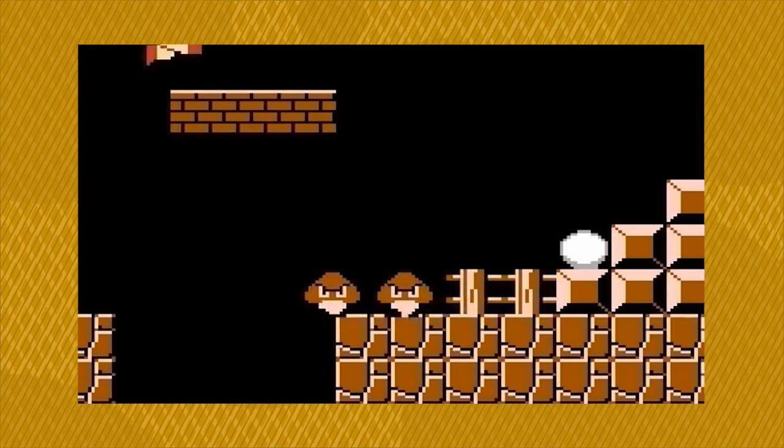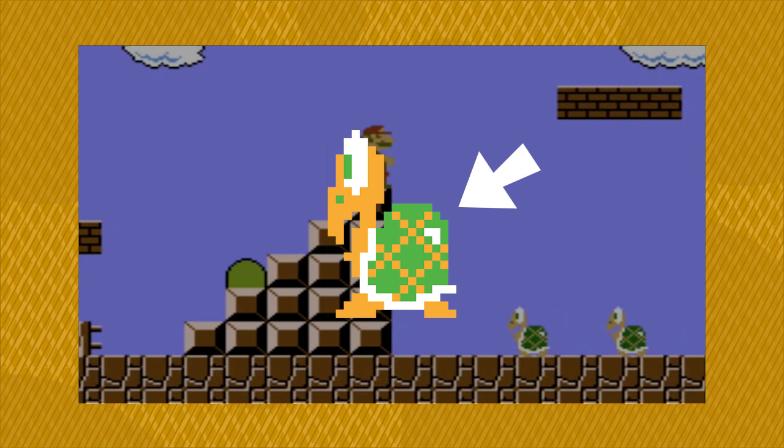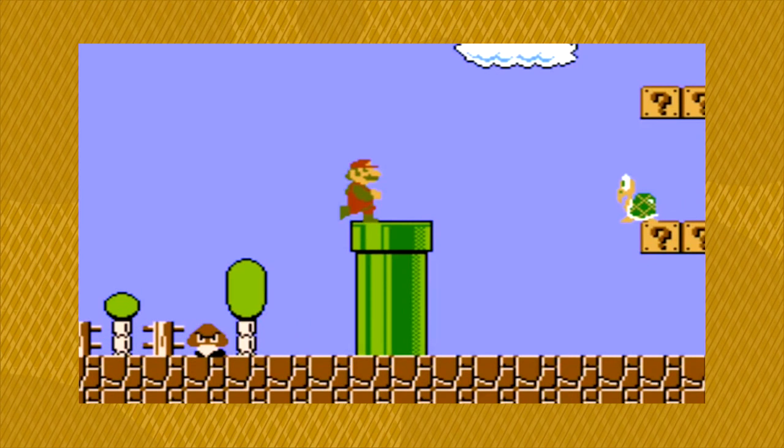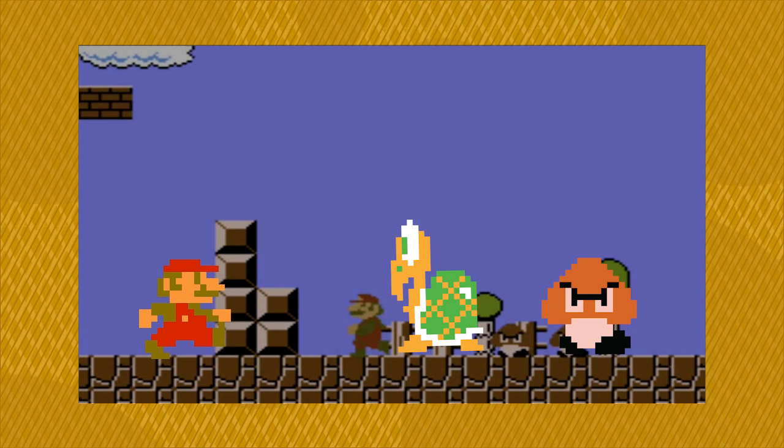Moving on, the next enemy that the player is introduced to is the Koopa. Immediately, what draws our attention here is its round green shell, suggesting that this enemy is more resilient than the fragile Goomba. And like the Goomba, the Koopa moves towards the player, which solidifies the player's understanding of hostility in the game. Even though the Koopa doesn't look as angry as the Goomba, it's still marching towards you, looking for a fight.